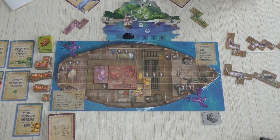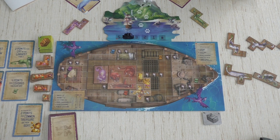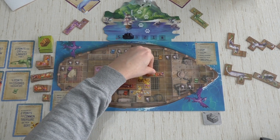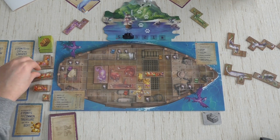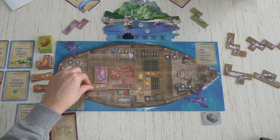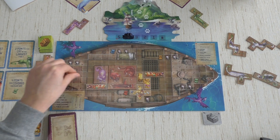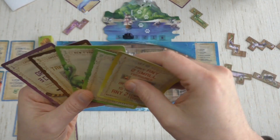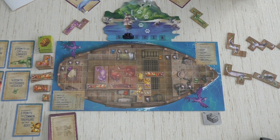I'll also pay one fish to get two common treasures. That leaves me four fish. Taking one long common treasure tile, placing it over there, and another long one placed here. That's done. I'm not feeling great about this game. I'm going to keep the Oshax cat card for now, and that ends round two.